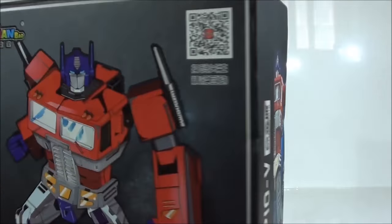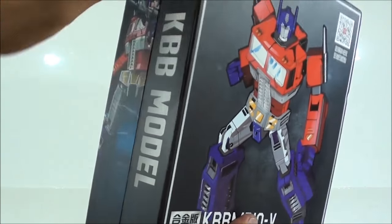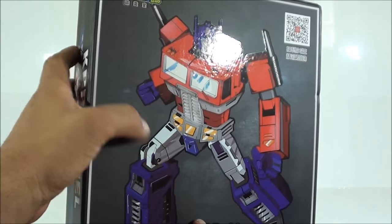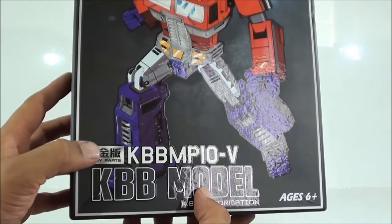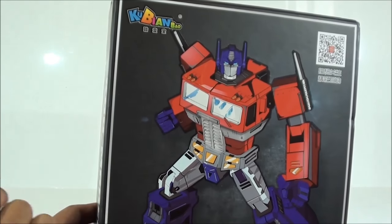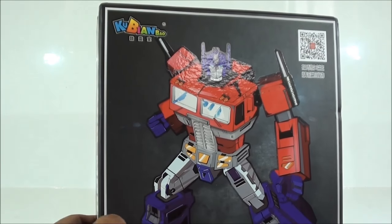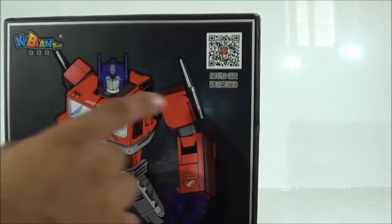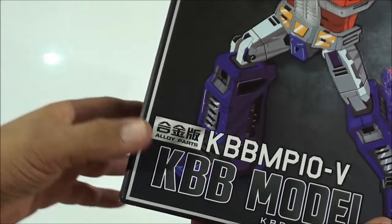Vamos con la caja en sí. Lo primero que llama es el trabajo de arte que tiene en la portada. Vean ustedes qué ilustración realmente tan bonita que, como viene siendo habitual en otras figuras de la compañía, tiene un poco de relieve. Ustedes no van a apreciar eso en la cámara, pero sí que está en relieve tanto la figura como el logo de Kubian Bao. También está en relieve esta parte de aquí, aunque donde más se nota es en la figura y en el logo. Pueden ver la compañía de Kubian Bao, que ya nos ha dado otra figura y nos va a traer el Starscream Masterpiece. Y aquí le llamaron KBB MP10V.